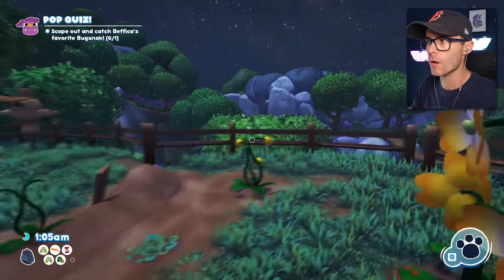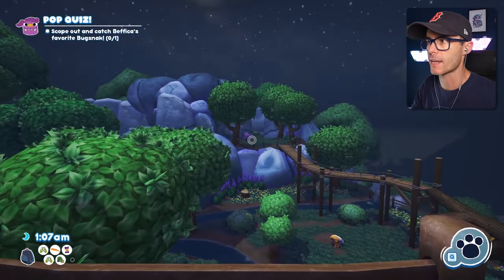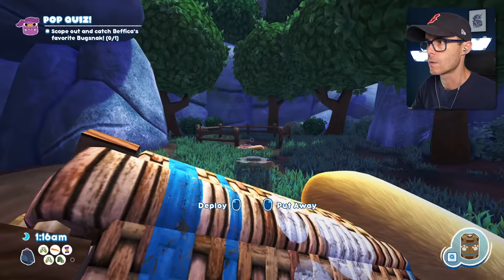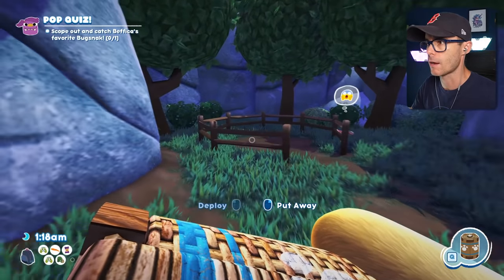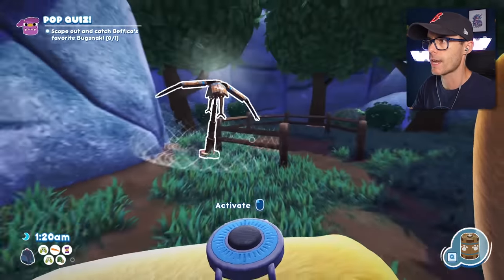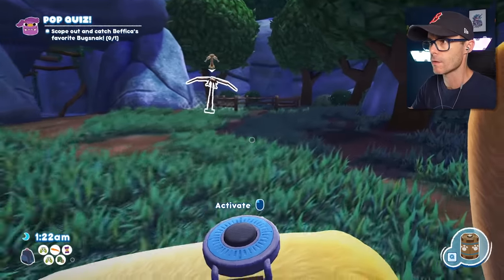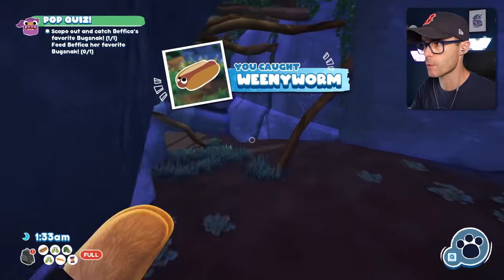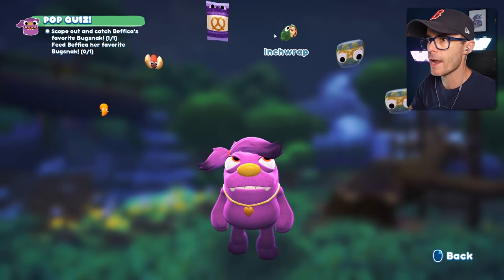We need to work out what Beffica's favorite bug snack is. Look at her over there, looking all smug. Maybe it's the hot dog man. I'm going to throw this down. See if we can catch the little hot dog. He comes around — there we go. Got him! Got the weenie worm — that's what he's called. Let's eat.